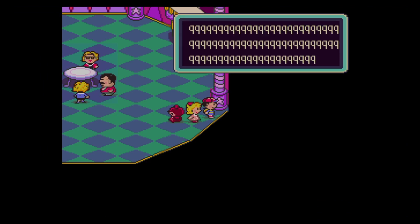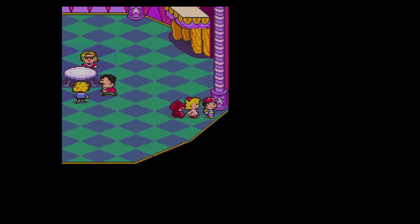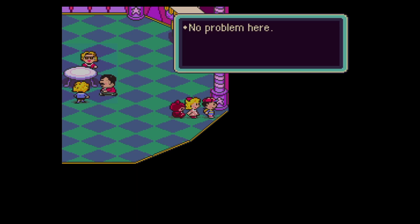If you kind of nudge yourself into this corner, the game just starts to freak out — you can see it's putting a lot of queues. Basically, Earthbound is programmed in an interesting way. Everything is put onto one map, so everything is interconnected, and because everything is interconnected, there has to be an edge of the world somewhere. And the edge of the world just happens to be in this tent.